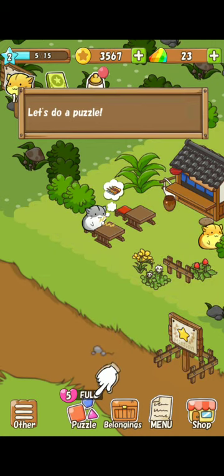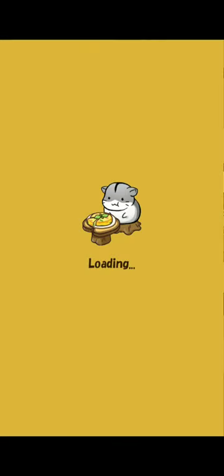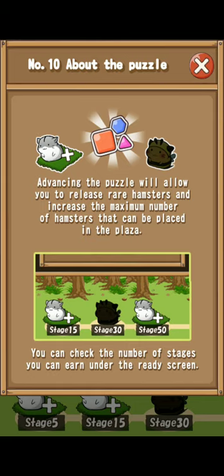Let's do a puzzle. Advancing the puzzle will allow you to release rare hamsters and increase the maximum number of hamsters that can be placed. You can check the number of stages you can earn under the ready scale.